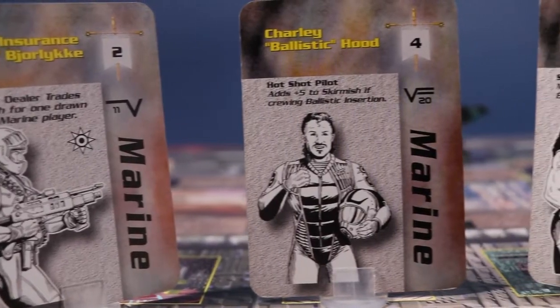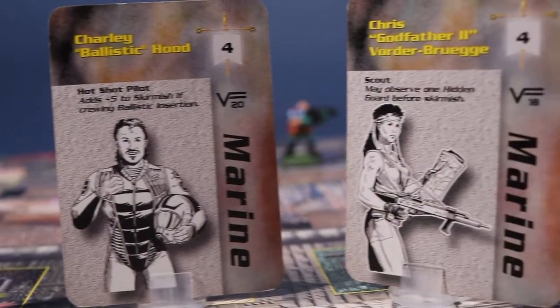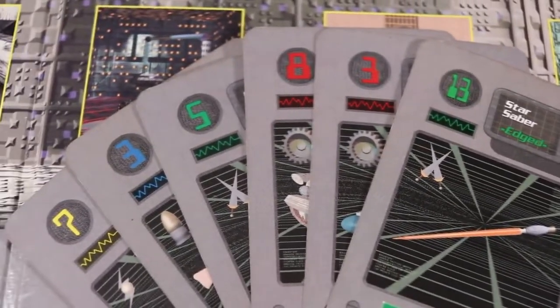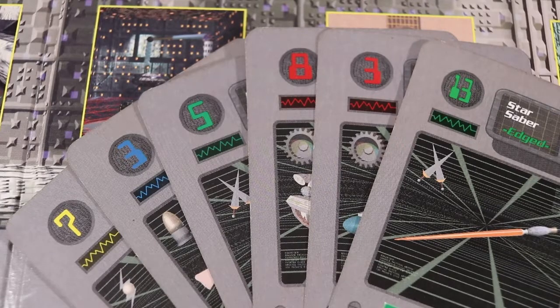Each player commands a team of three Marines, who possess different ranks and abilities. Each player also draws six weapon cards, or two cards for every Marine they control at the beginning of the game.